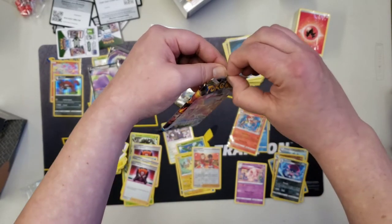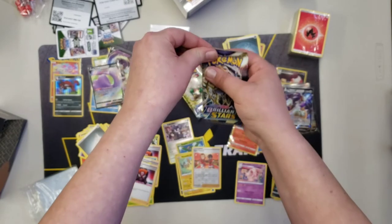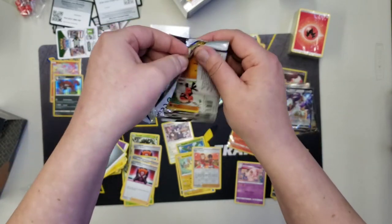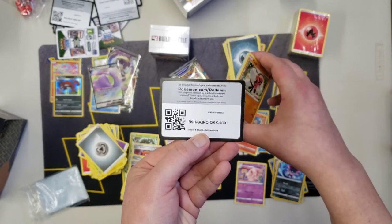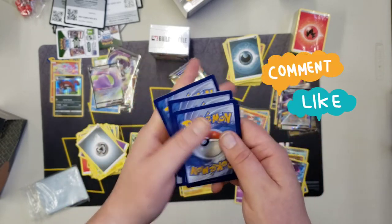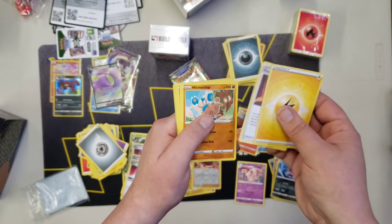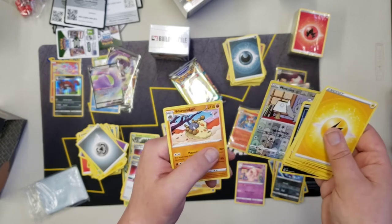Three packs left — can we do it? Charizard pack is getting opened last because he doesn't want to open right now — I think he's trying to tell me to save him for last. Code card — grass energy, lightning energy. Magma Basin, Hitmontop, Luxio, Shroomish, Piplup, Turtwig, Sneasel, Lucario, and Wurmple.